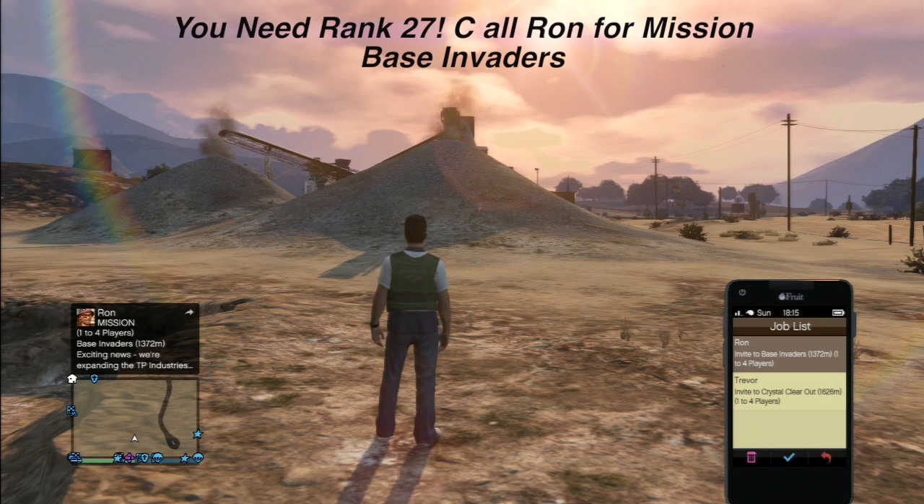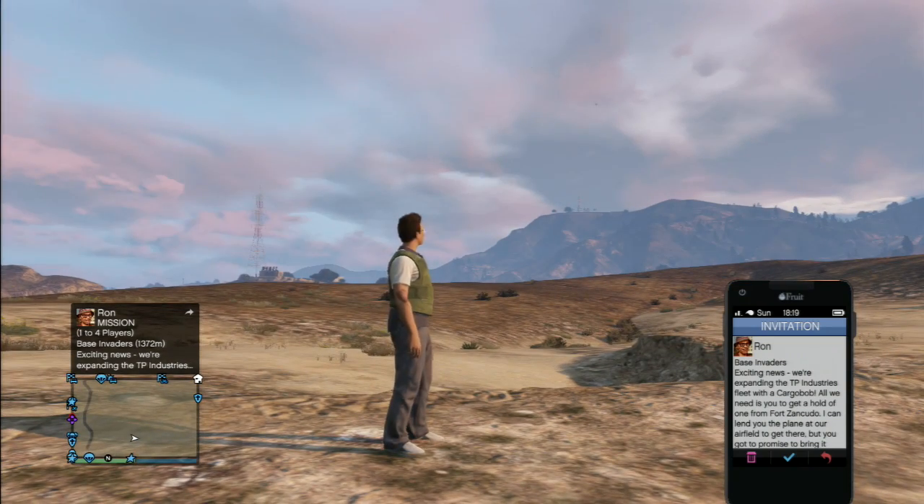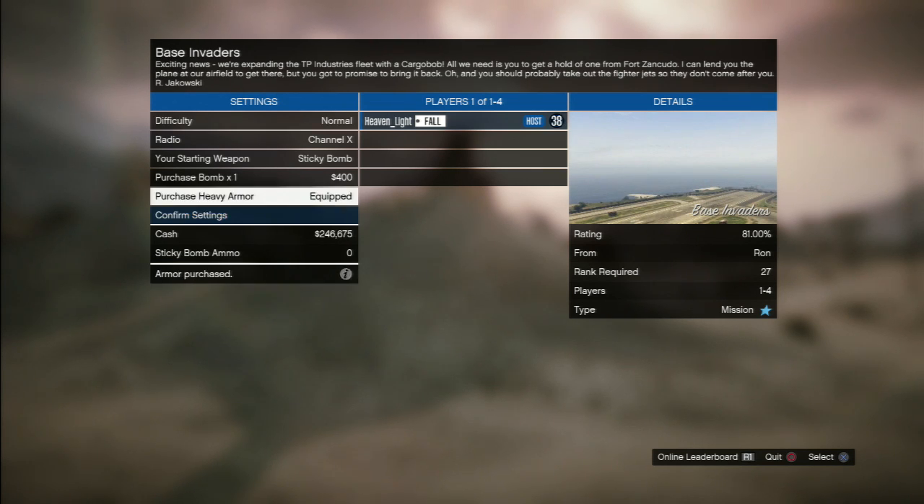Keep calling Ron around level 27 and he'll give you Base Invaders. If you have multiple people calling him at once and one of you gets it, you can do it much quicker. You only have to wait about five minutes and he'll let you get another mission.